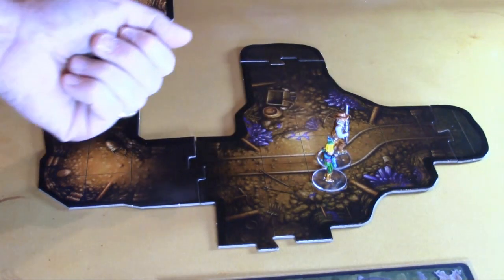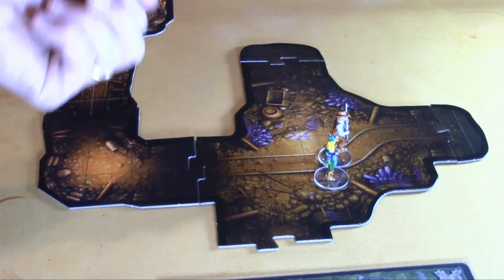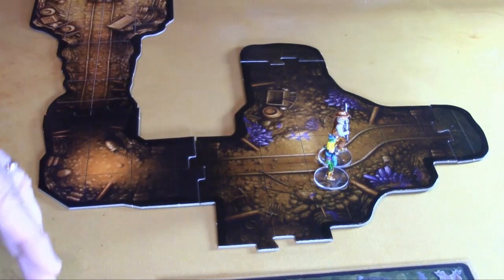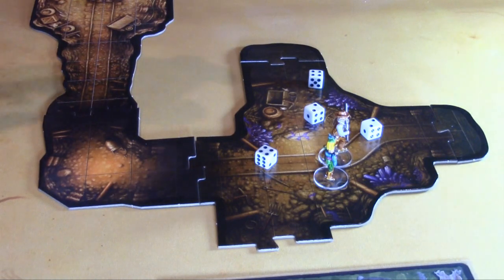They catch their breath. Saloon girl gets d3 — rolls one, heals one wound. Marshal gets d6 — rolls one, heals one wound. Loot cards — they each get two. I realize I forgot to apply fear hits from the hell vermin over two turns, so four fear checks each. Saloon girl takes two sanity; marshal takes three sanity, putting him at three sanity and five wounds.